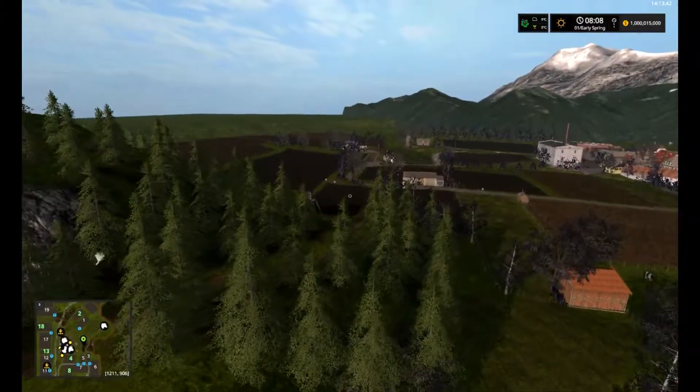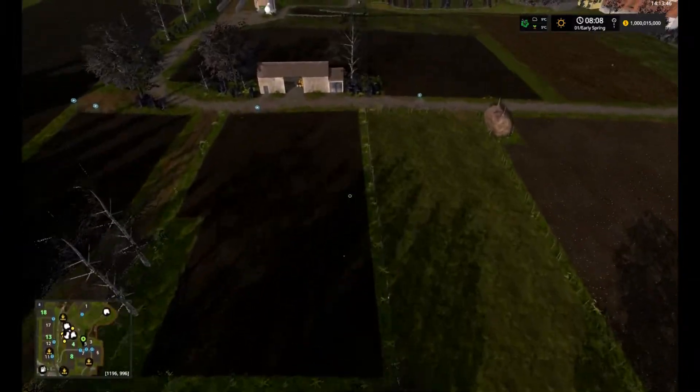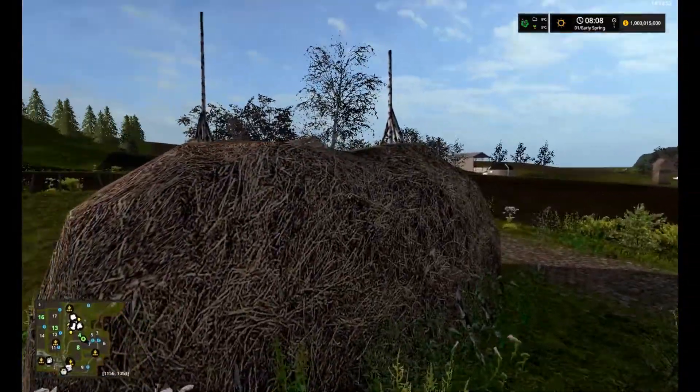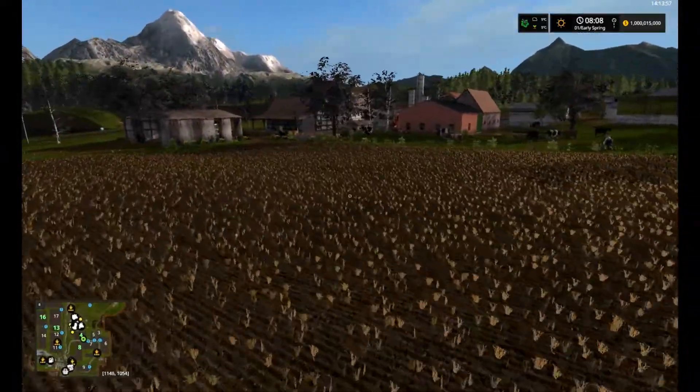But we are not that far. This map is really tight, really cozy. What is that thing? We'll plot a straw. Excellent.